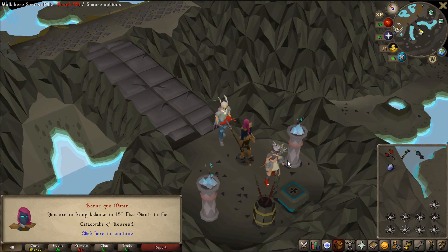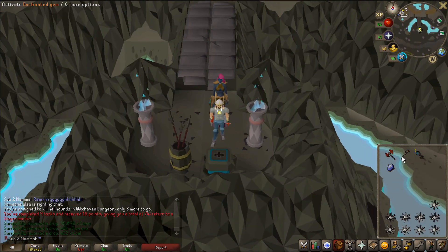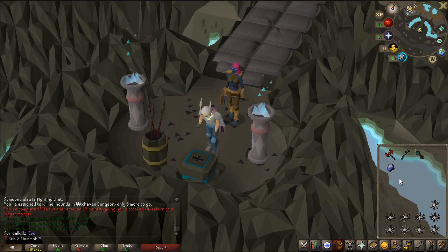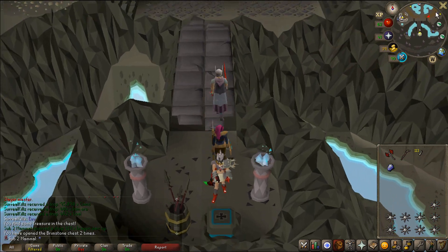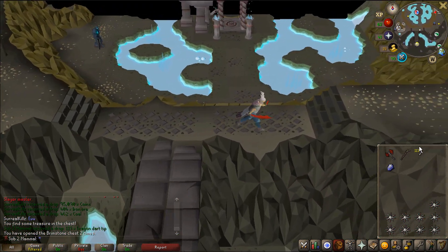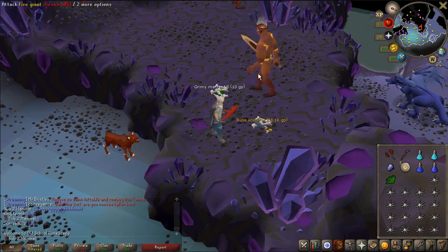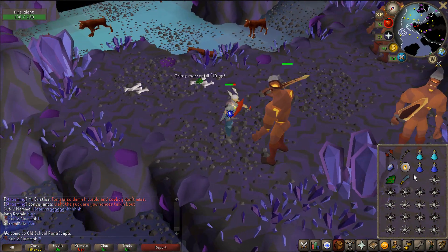Fire Giants in the Catacombs of Kourend. That might take a while, but that should be pretty good XP. And we have ourselves a Brimstone Key — what do we get? More Dragon Dart Tips! I can't use these! It is a good drop though. I'm like 10 kills in and there's a Rune Scimitar.